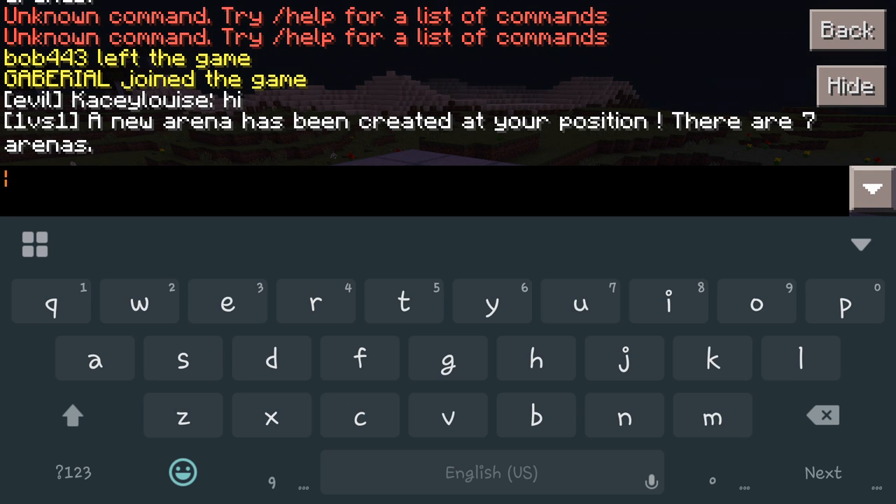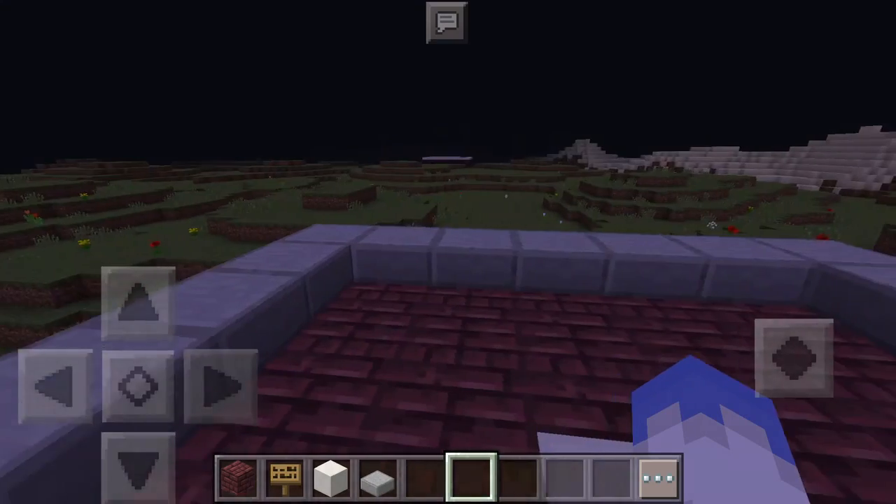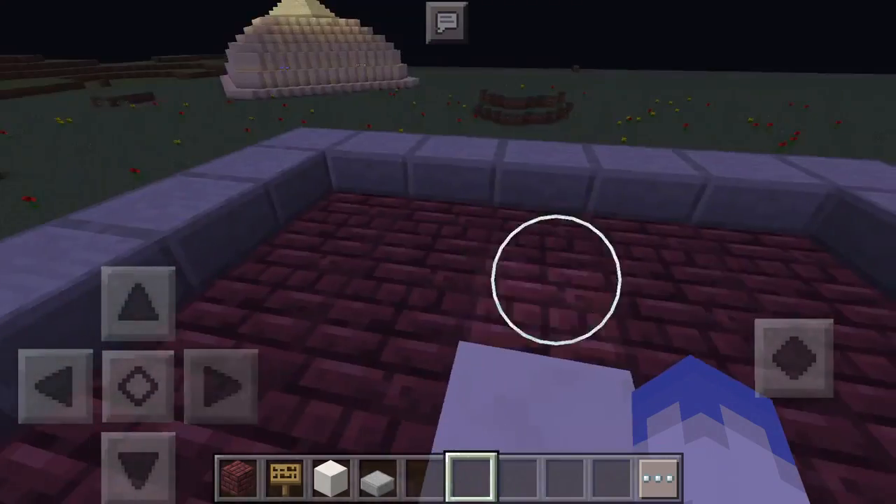You're going to type that slash match command in and it's going to enter you into the next queue for the battle. Whoever does that same slash match will join you in a battle, and out of the seven arenas that I have, you'll get spawned on one of the seven.